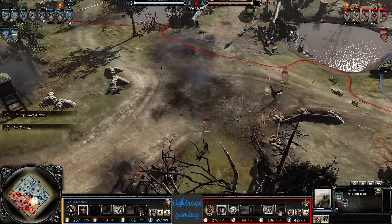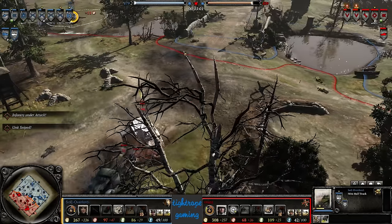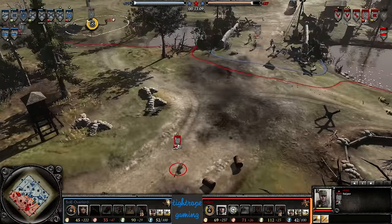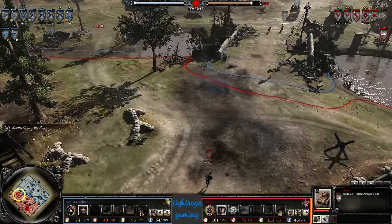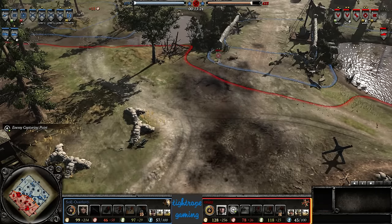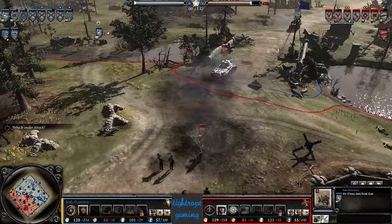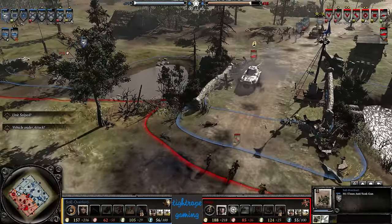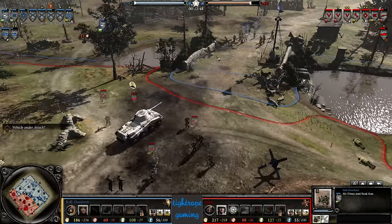Nice positioning by the Captain there, getting a few bazooka shots in — a bit of a micro and range test here. Trying to keep the sniper and Captain at bay, the sniper has to stay away from the M16, the Puma has to stay away from the Captain but needs to stay in range of the M16. It's tough on micro — a minor mistake could cost you a sniper. Nice choice here by Overlord bringing in an AT gun from the side; if the Puma backs down this road it could easily go down.